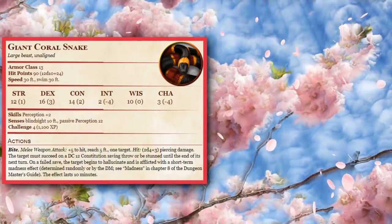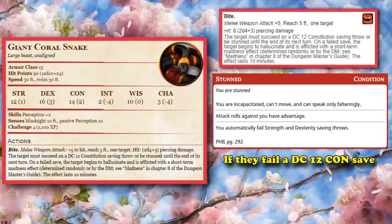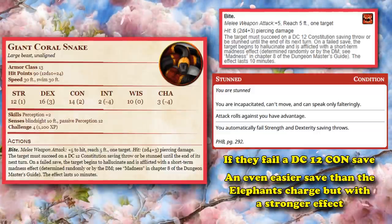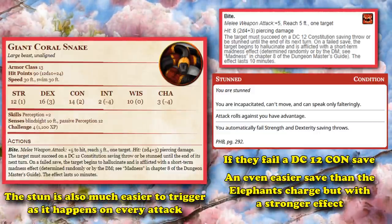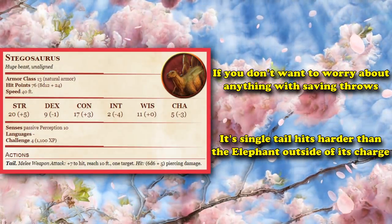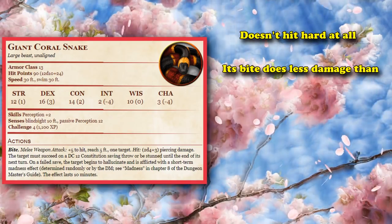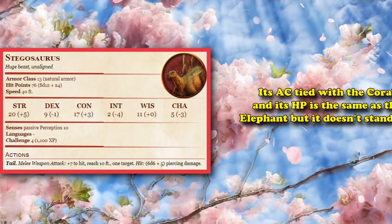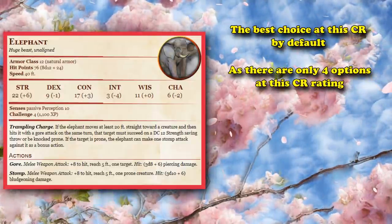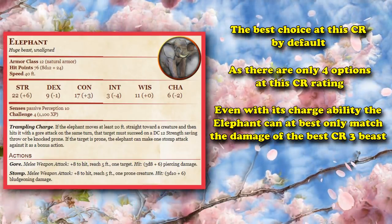However, the Giant Coral Snake is also an option at CR4, and this beast introduced with Ghost of Saltmarsh has an excellent Bite attack that has a chance to stun a creature if they fail a DC 12 constitution saving throw. Still kind of an easy saving throw for level 12 battles, but you get a lot more benefits off of stunning a creature than knocking it prone and getting an extra attack, and it's a lot easier to trigger as it's just on every attack. But if you don't want to bother with any saving throws at this level, the Stegosaurus with its one tail attack hits harder than any singular attack of the Elephant or Giant Coral Snake. The Elephant is kind of the best bet by default at this CR rating since there are only four creatures to pick from anyway, but including its charge ability the Elephant can only match the damage of the best CR3 beasts.